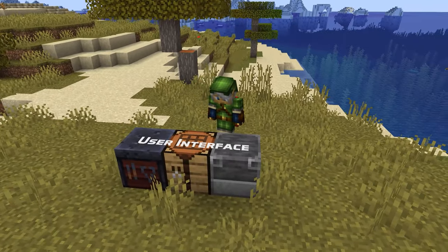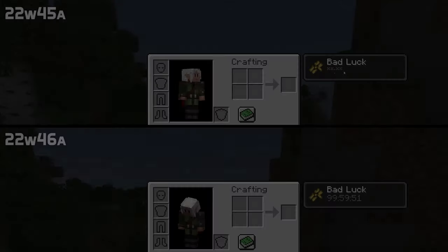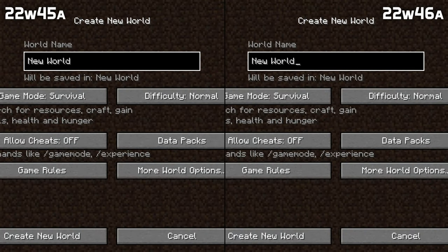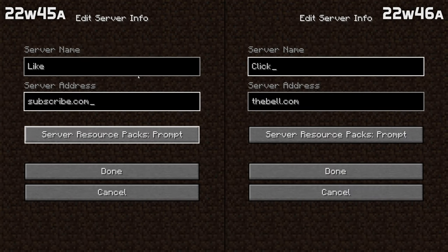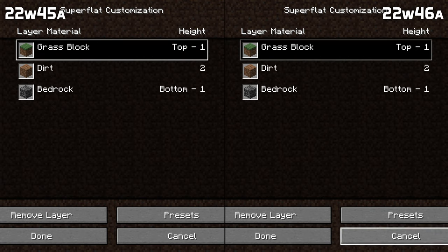In other UI news, potion effects with long durations no longer show up as hidden — they now show the full time, including displaying hours if the time is that long. In the world creation screen, the seed field is once again initially blank. A bug has been fixed where multiple fields could end up having text cursors at once, and some screens in the multiplayer menu now properly put the focus on the edit box when opened. The game menu caption in the pause menu is no longer clickable, and you can now hold the tab button on all screens to quickly navigate between the available buttons.